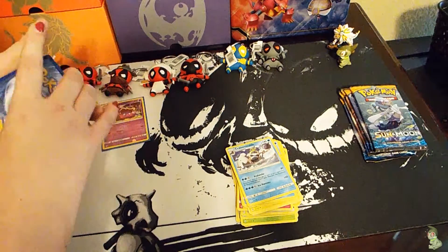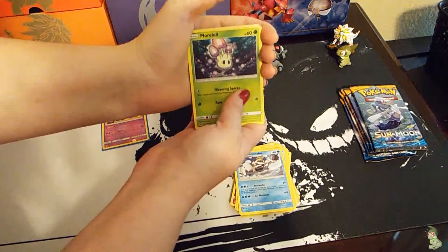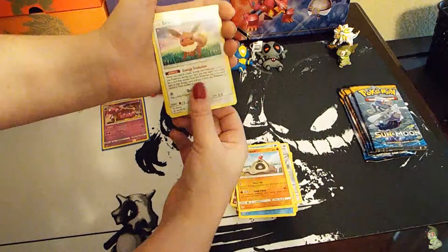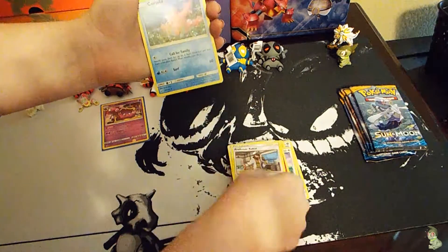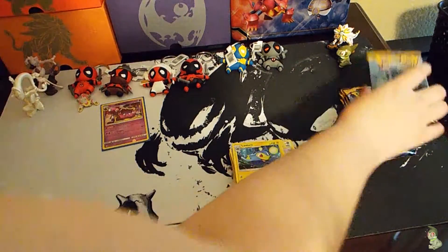By the way, this box was bought from Poke Capital. Morelull, Skarmory, Poliwag, Sandygast, Eevee, Fairy Energy, Energy Switch, Professor Kukui, Corsola, and a Lanturn non-holo rare.